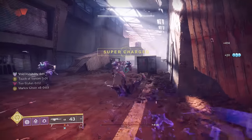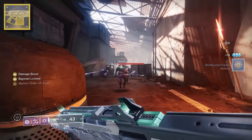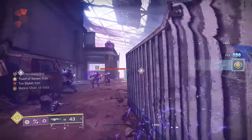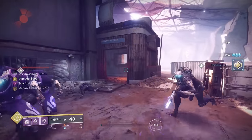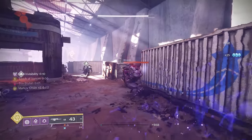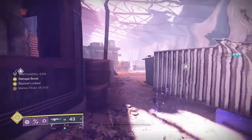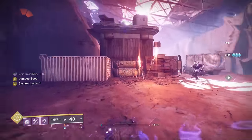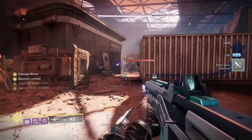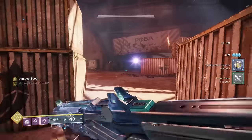You can get infinite invisibility with True Sight using Monte Carlo. When you pair the Monte Carlo Catalyst with Kepri's Sting, you get infinite charged melees. Punching someone with full melee energy will instantly cast a smoke bomb, dealing increased damage, giving you True Sight, debuffing the enemy, and if you're using Stylish Executioner, you turn invisible too. Normally this consumes your melee charge, but when you use the Bayonet Mode on Monte Carlo, it doesn't. So all you have to do is get a few kills with Monte Carlo, swap to the Bayonet, stab someone to activate Kepri's, then stab the next guy, and another, and another until everything's dead.